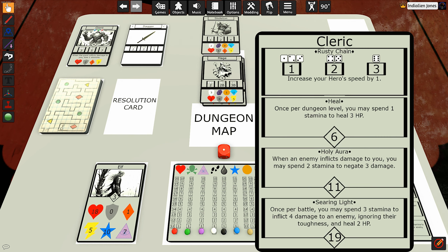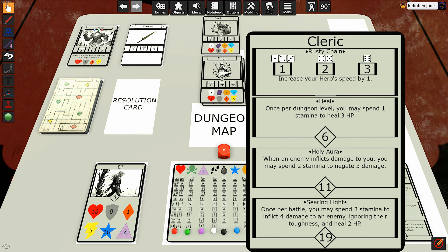Moving on, we have the cleric. He starts with the rusty chain as his weapon. It does one damage if you roll a one, two, or three; if you roll a four or five, it does two; and if you roll a six, it does three damage. It also says to increase your hero's speed by one. So whatever race you play, if you're the cleric, you've got the chain and that thing is quick — like the chain from Castlevania. So you're going to increase the speed of your character if you play as the cleric using the rusty chain.